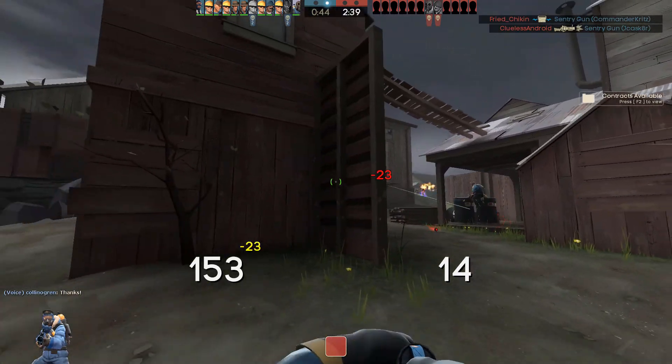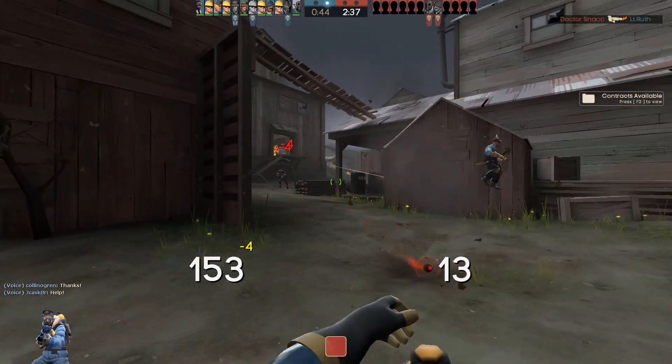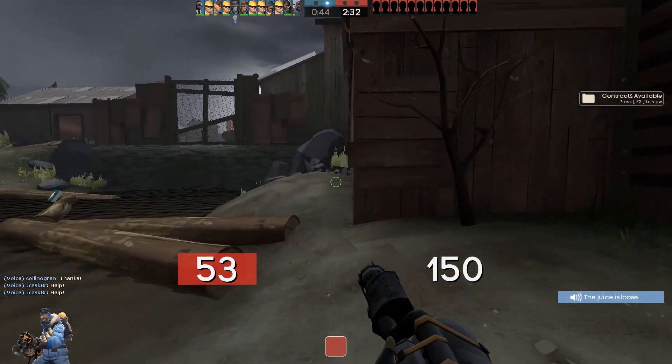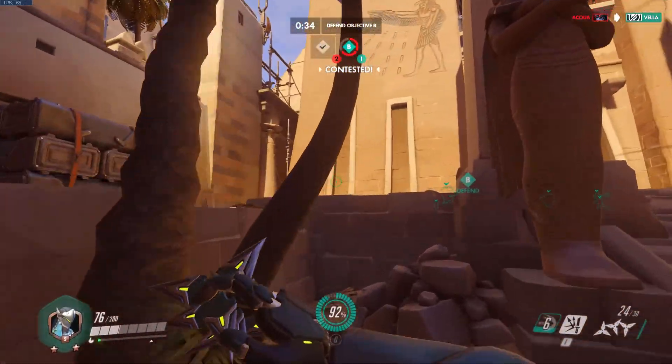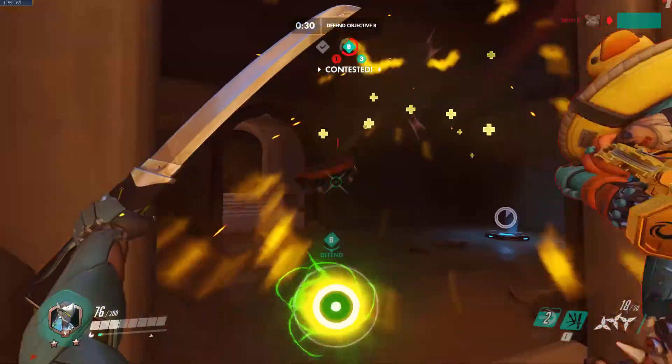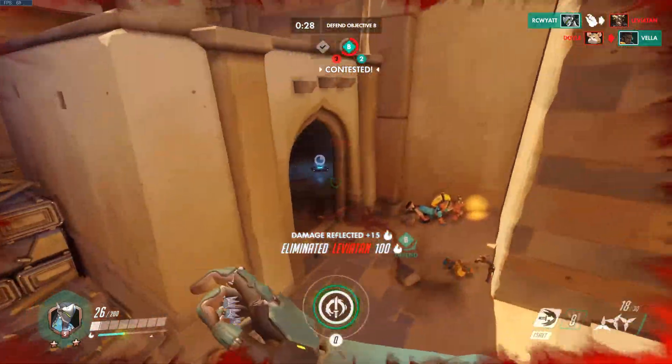The most obvious difference between the two is their relative skill floors and ceilings. Air Blast is harder to use well due to the timing, positioning, and aim required, and while Deflect theoretically has the potential to reflect a huge amount of damage, that relies almost entirely on your enemies making mistakes rather than you being skillful.